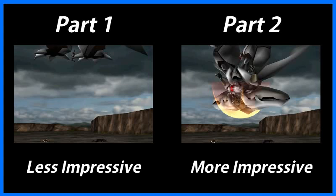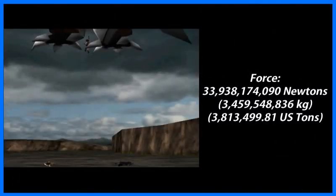Now the first part is actually the less impressive part, but I went ahead and calculated it anyway. In order to leap into the air at this speed while carrying the Diamond Weapon, Tifa would have to be outputting over 33 billion newtons of force. That's equivalent to her bench pressing over 3 billion kilograms, or over 3.8 million US tons.